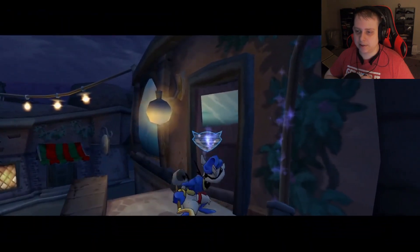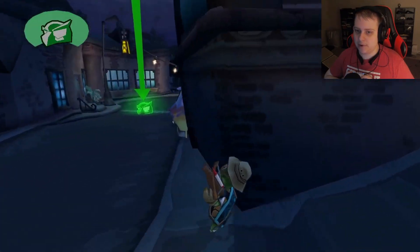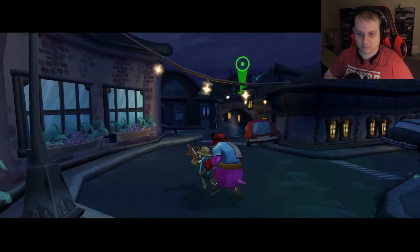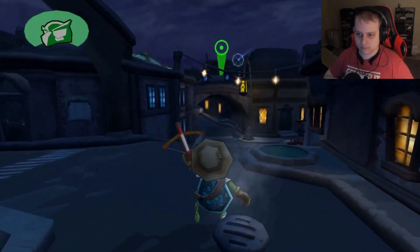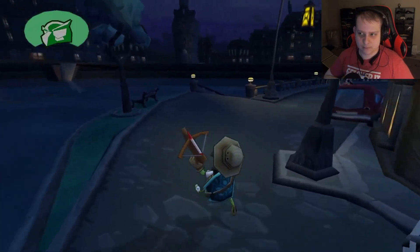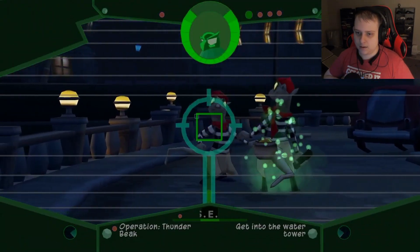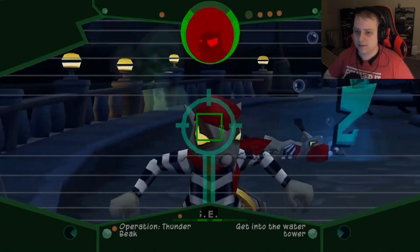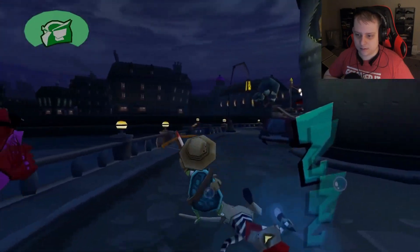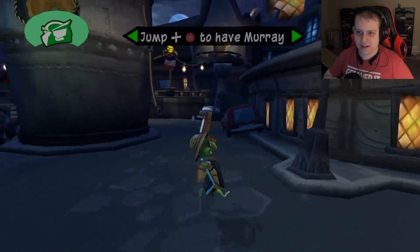It looks like we actually need to do the first part as Bentley. Your turn, Bentley! He can't climb pipes but he can still do stealth stuff. Come on chum, let's get to that water tower. We shouldn't run into many enemies — we should be fine. Sleep dart — thank you. Good night. All in a day's work.